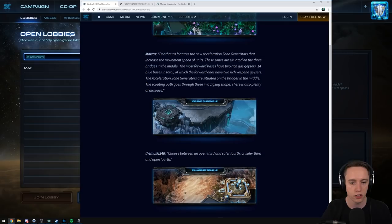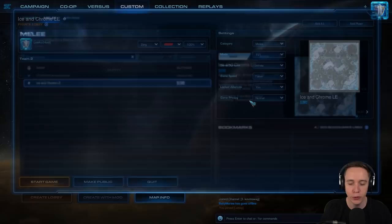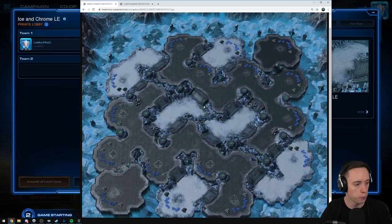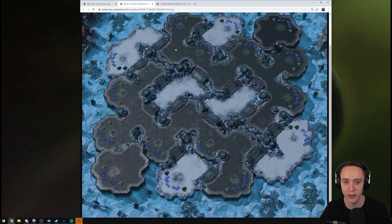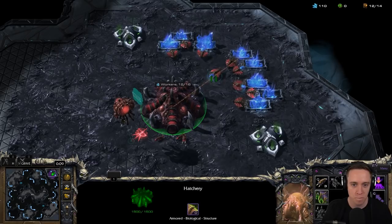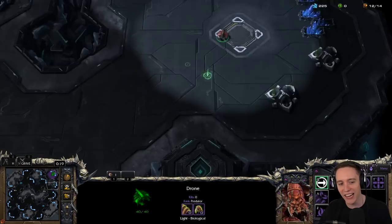Also looks like a solid map in my initial impressions. I do want to quickly load it up because sometimes these maps look really cool in pictures, but when you're actually on them they're super dark or you can't read it very well. There have been issues with that in the past. But there were maps in the map pool that looked really beautiful but I couldn't differentiate my own units. Let me load up The Music 246. Yeah, I gotta say, these first two look really nice. Any complaints? What do you guys think?